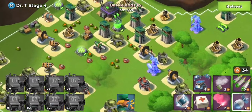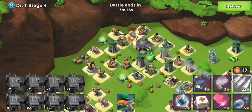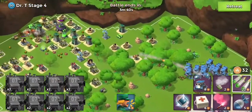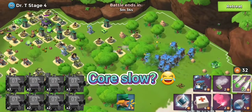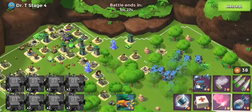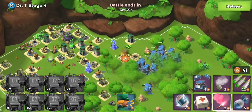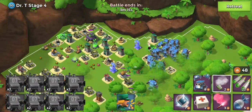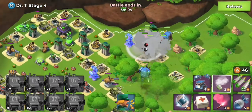Now my thinking is if I take out the boom cannon and the shock launcher, after that we can just pretty much core rush — well, core slow. Dr. T is boring enough, you need to switch it up a little bit. Let's get them all up here into smoke and see if that one can make it in before the smoke disappears.